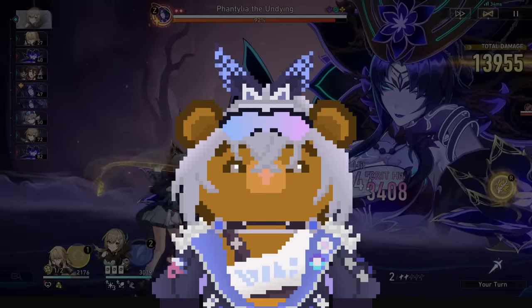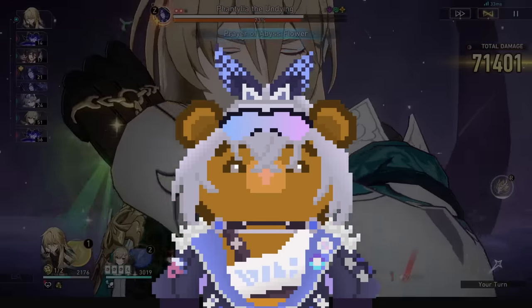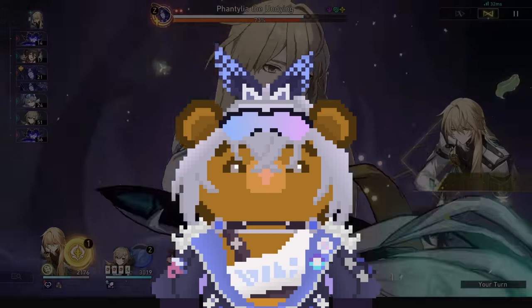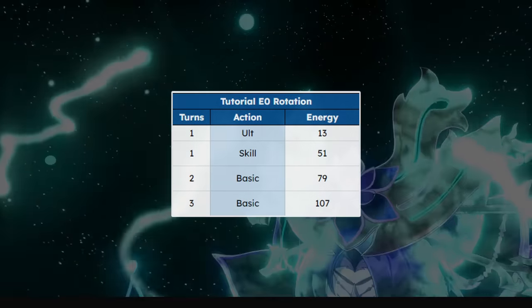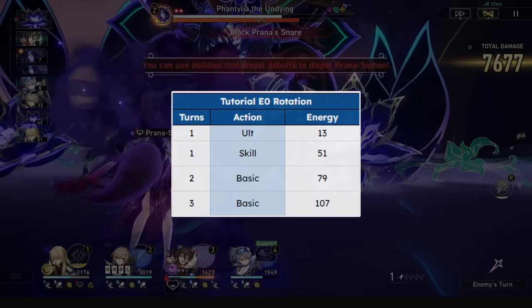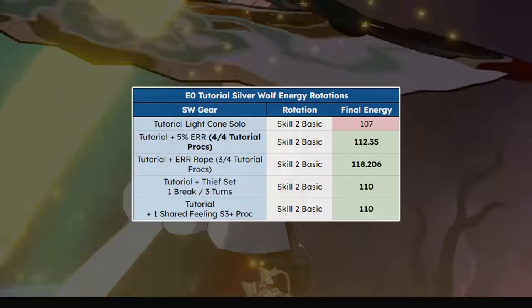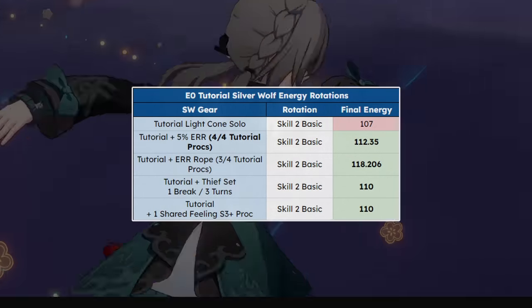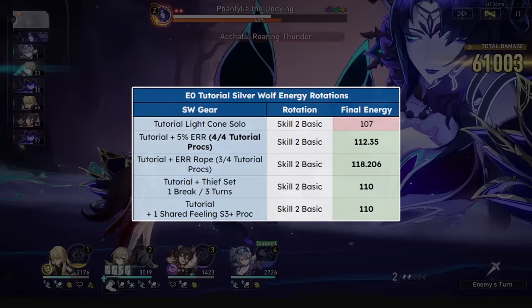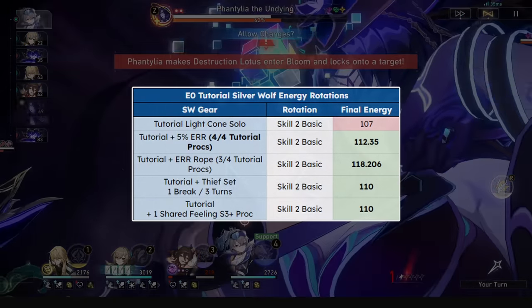On to energy needs — she is very involved with all her different rotations with tutorial and with E1. With tutorial you should be hitting a 3-turn rotation with 1 skill and 2 basics. The problem is you need 3 external energy, and here are some ways to get that: getting hit, getting a kill, or Quid Pro Quo also work, but they're more RNG unless you can tune Quid Pro Quo to give Silver Wolf exactly the energy she needs.